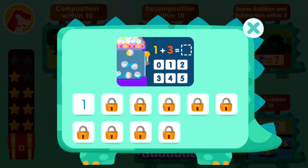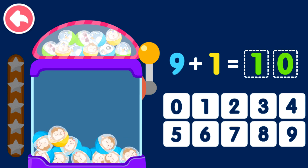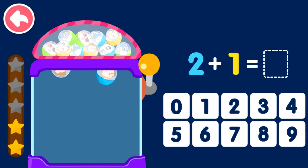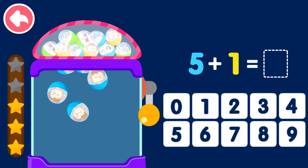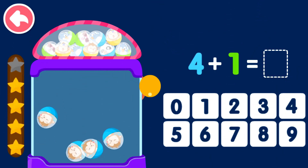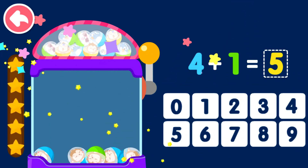Objects Addition Within Ten. Nine plus one equals ten. Seven plus one equals eight. Two plus one equals three. Five plus one equals six. Four plus one equals five.